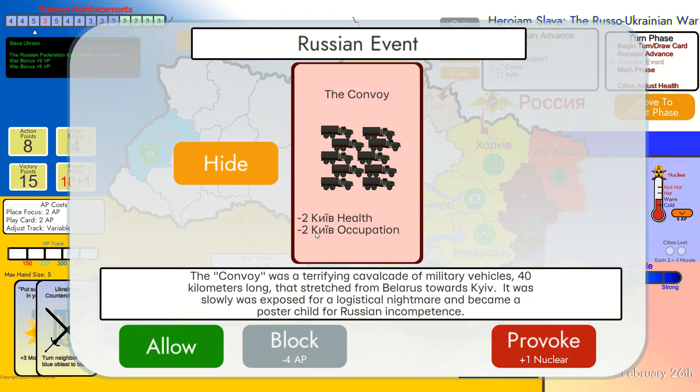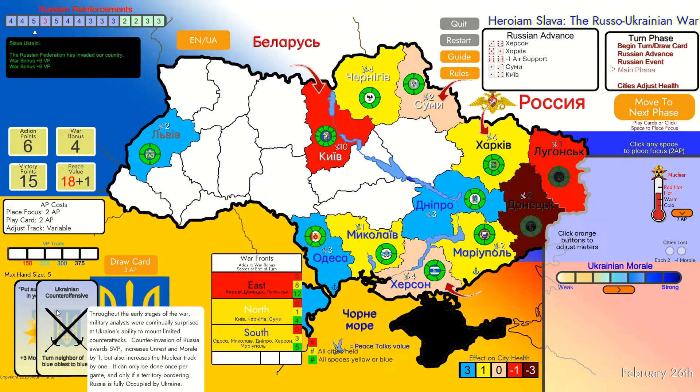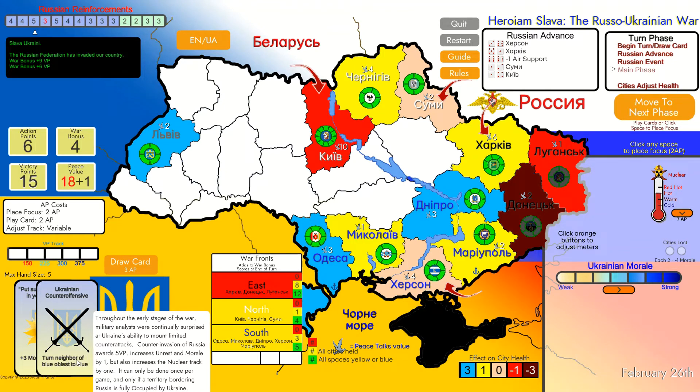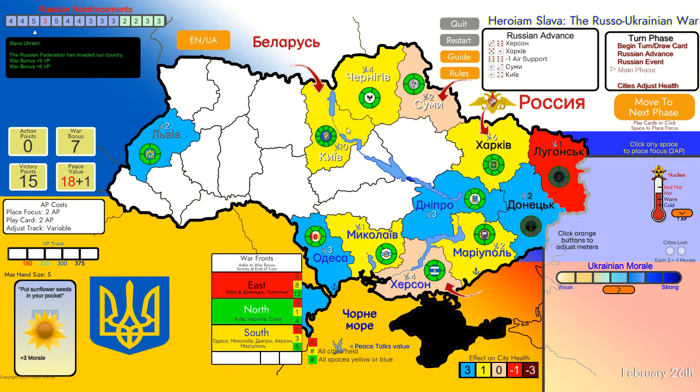I'm going to focus on Dnipro and make it blue. Next I will play Ukrainian Counteroffensive - notice: turn a neighbor of a blue oblast to blue. So if we have a blue oblast we can play this card and change any other nearby oblast into blue. We are going to run our counteroffensive straight into Donetsk. Donetsk is returning to the motherland. Moving to the next phase, you can see Donetsk is slowly coming back to our control, though I don't think Russians will let us keep it for long.